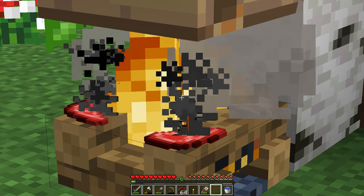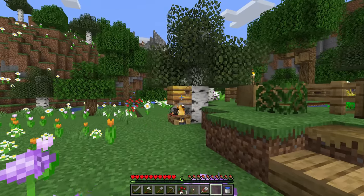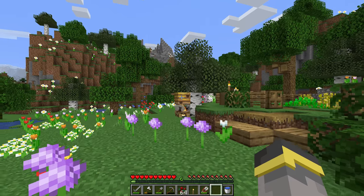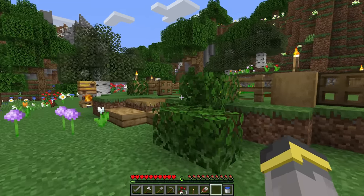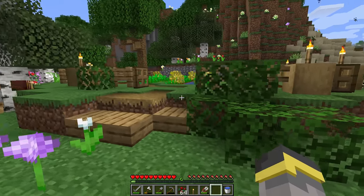Cooking things at campfires costs zero fuel. Cooking things in a furnace or smoker costs fuel. Campfires are great for cooking but you have to be around them or use a hopper because they'll drop things when they're done. I've also been shearing the hive and made some big improvements to the wheat farm, which I've harvested a few times as well.